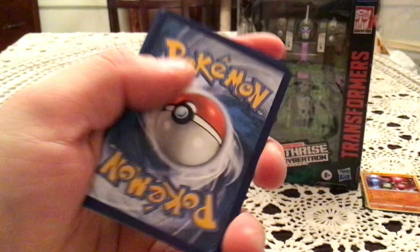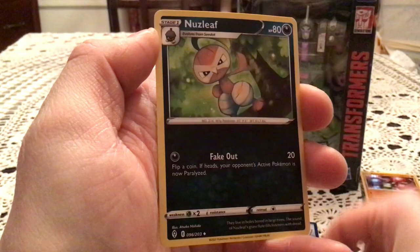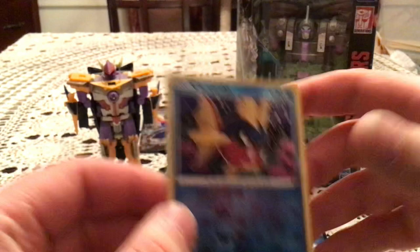Alright, final pack is Evolving Skies. We have Seedot, Woobat, Eevee, Temple, Cutiefly, Gorddie, Zweilous, and Nuzleaf. Reverse is Carvana, Common Reverse 35 — a duplicate. No new reverses. Our final Rare is an Ampharos, and that is a non-holo.